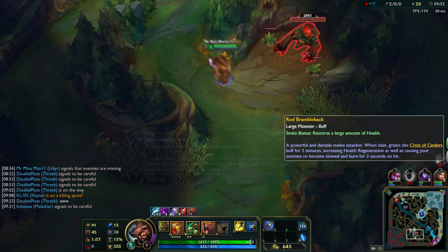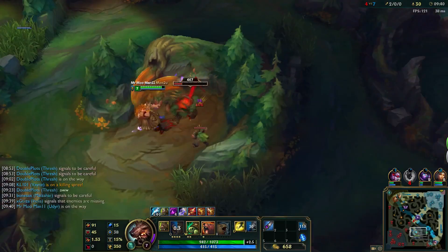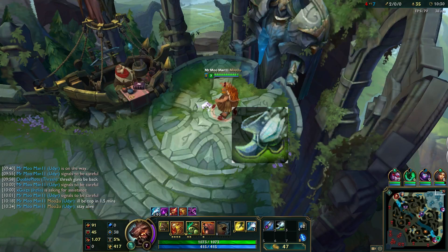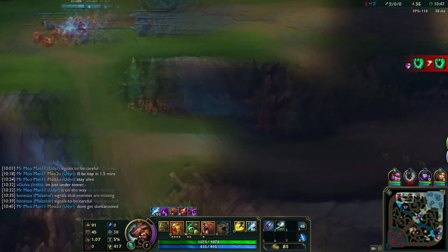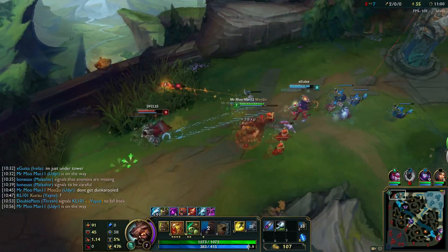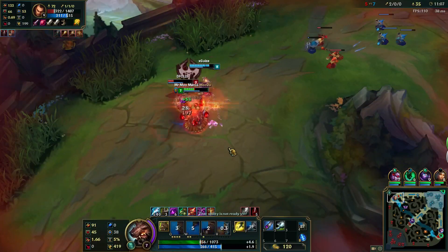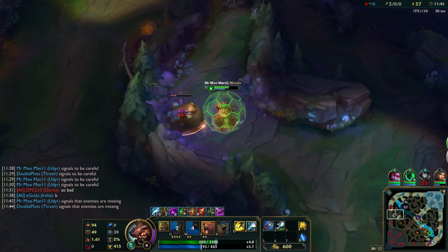Treat yourself to the enemy's jungle camps since they obviously won't be needing them right now. When you have enough gold, head back to buy yourself some Boots of Swiftness, which are both functional and fashionable. Now that you've gone through your jungle a couple of times, go apply some pressure around the map. If you find that a teammate has no idea how to push a lane or win a trade, go visit them to educate them on the topic. After you get yourself another kill, feel free to farm a bit more while always keeping an eye on the mini-map.